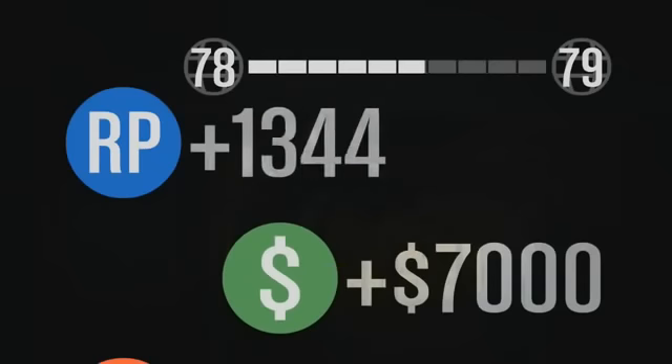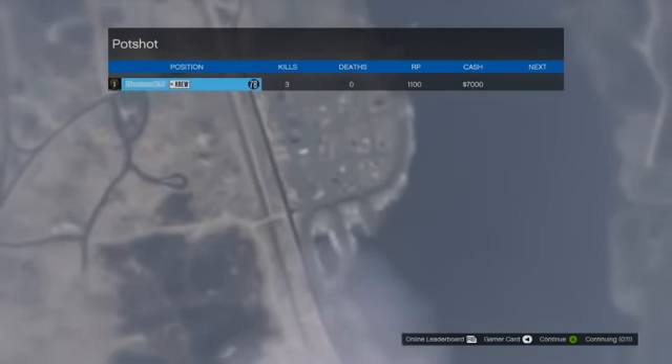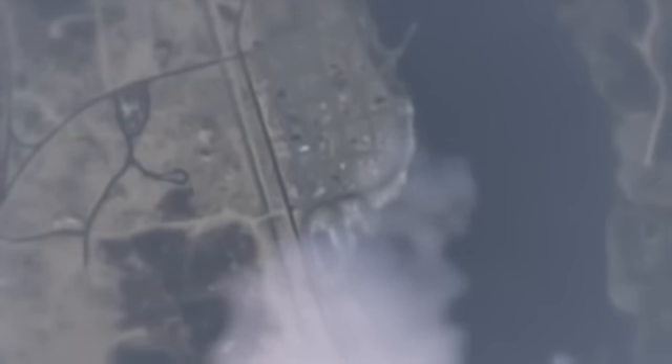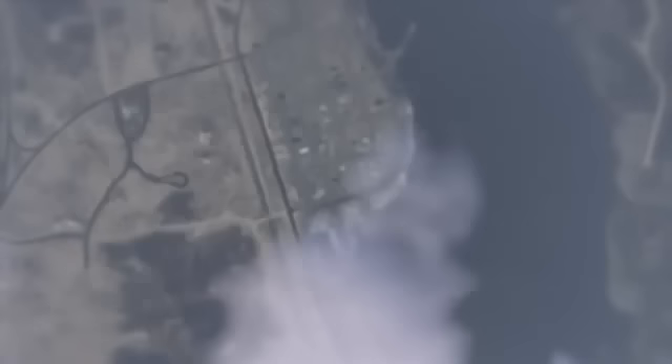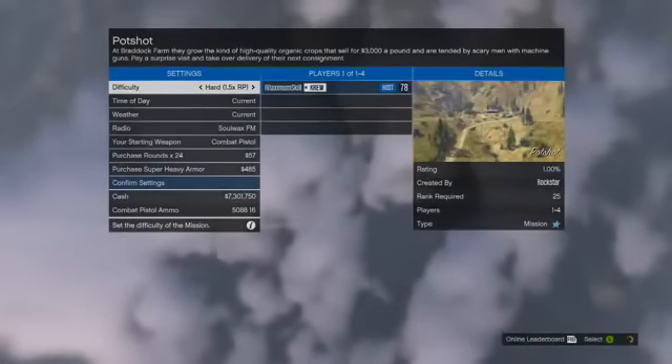Once you get to the screen where it's overhead and showing you the summary of the match, go ahead and spam X. Just keep clicking X and it will restart the mission so you don't have to go outside of this and start it up again. It will quickly start up another mission of the same type — just keep doing this mission over and over again.